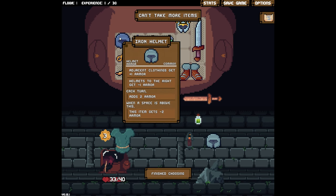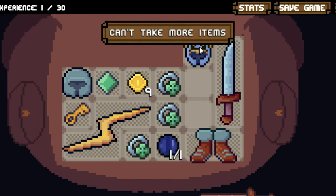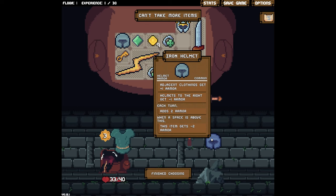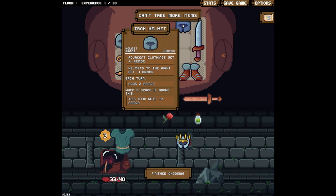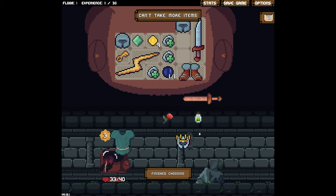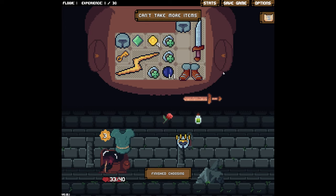Spiky helmet would do just one armor but give a spike, so we deal more damage. We need more armor generation though. Does this count — helmets to the right give minus one armor. Adds one armor — no, this is still fine, so long as they're on different heights. Interesting. I could take this other iron helmet instead — yeah let's do that, we'll gain more armor that way. Two and two okay. Can't take more items.